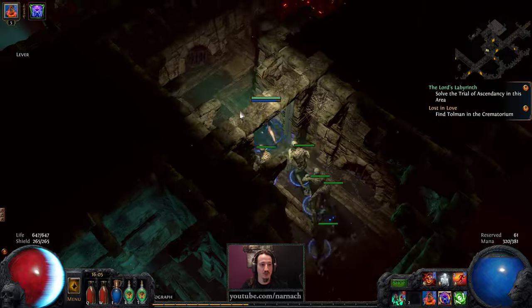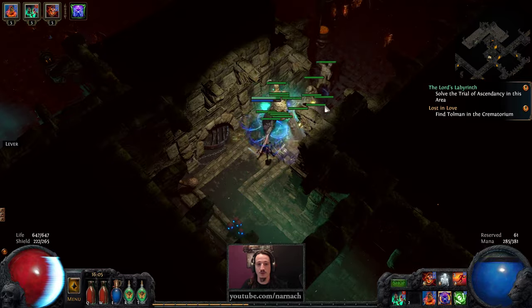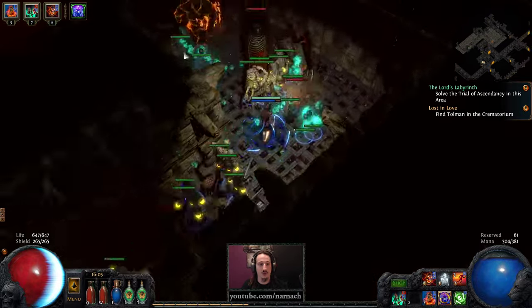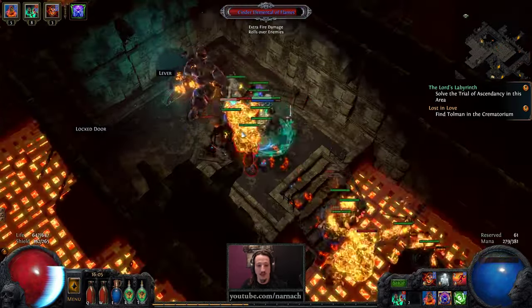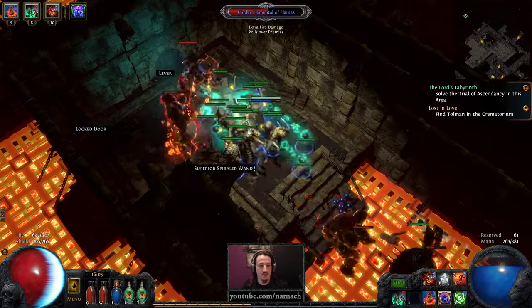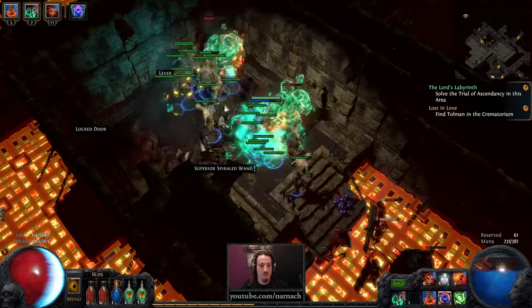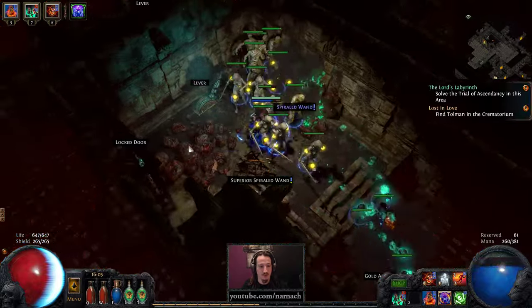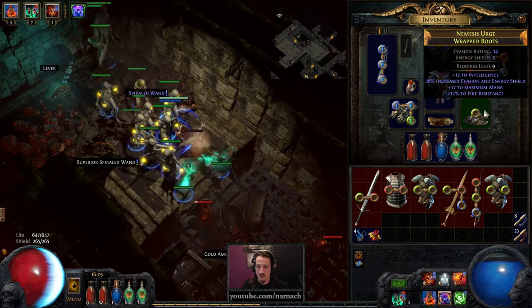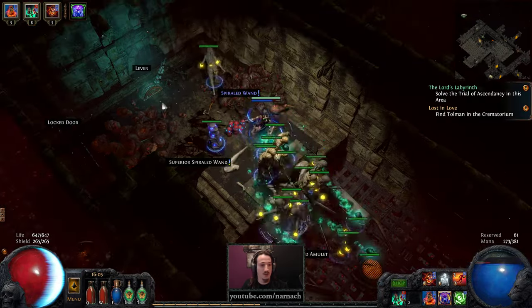Recasting our skeleton totem every once in a while definitely paid off in order to keep that number up, and the rest of the time we could just focus on keeping those skulls in the air. I think we have found a winning combination — or at least a workable combination — until we can channel those minions. But for now we are going to put our life at risk again by walking through the fire. This is not going to be our trial by fire — I think I'm just going to let the minions take the heat.